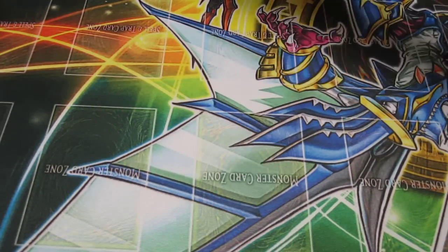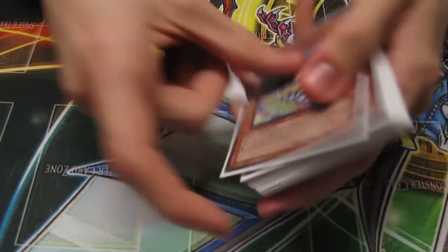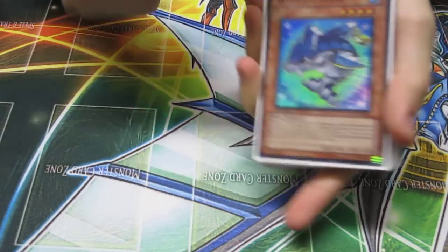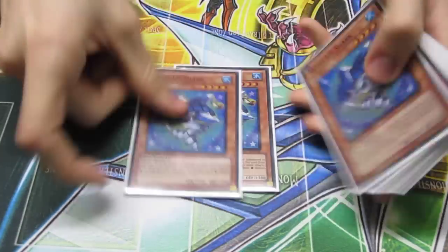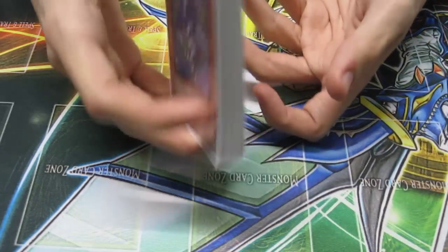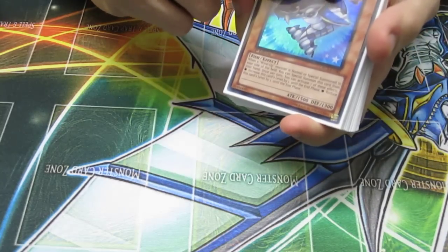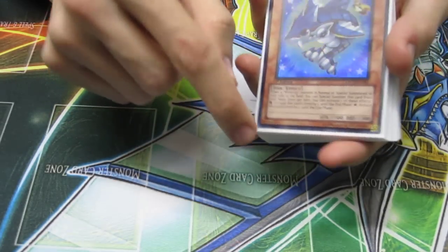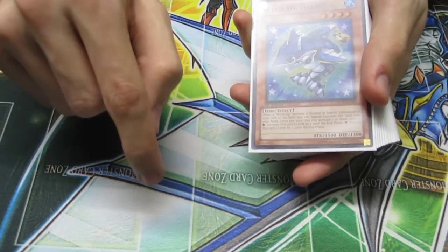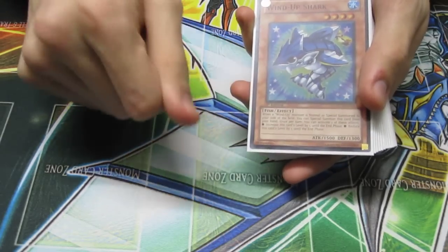The whole objective of this deck is you would take two of these side engines. You would take one and main deck it, and then take a second one and side deck it. You'd then be able to easily take out that 15-card engine and side in the other 15-card engine you've built. You really want to do decks which switch out and would be unaffected by whatever your opponent would side in for the main. So say you were playing Rabbit — they side out all their Veilers and stuff like that, and if you side in Inzectors, it's going to be great.